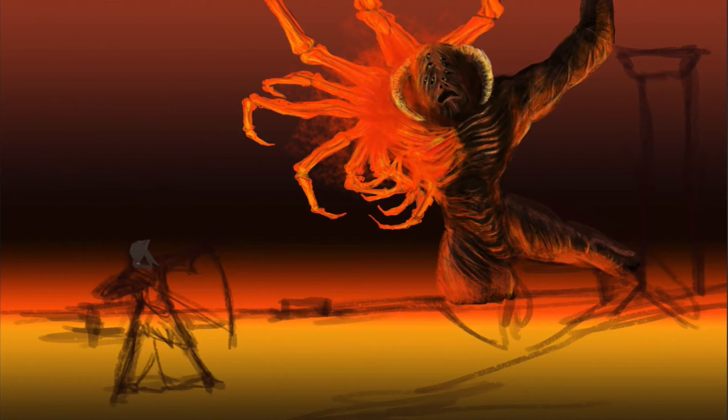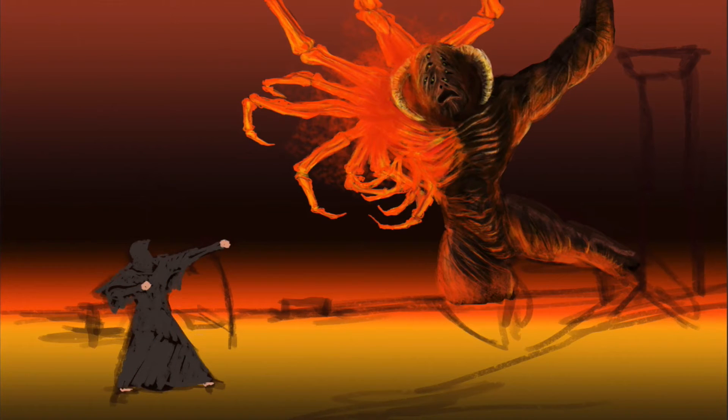For our armor set, I decided to use the only one found in this area — the one we pillaged from the body of the Ceaseless Discharge's sister. This gold-hemmed black set was worn by Quelana of Izalith, the mother of Pyromancy and daughter of Chaos. This set was worn by her even before the Age of Fire and provides a solid defense against fire and other elements.